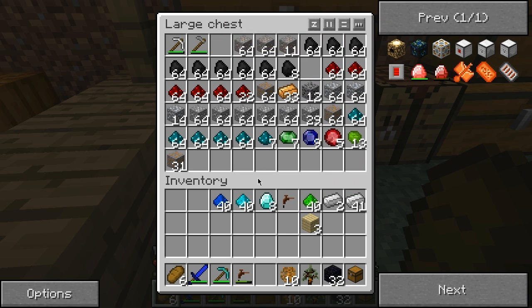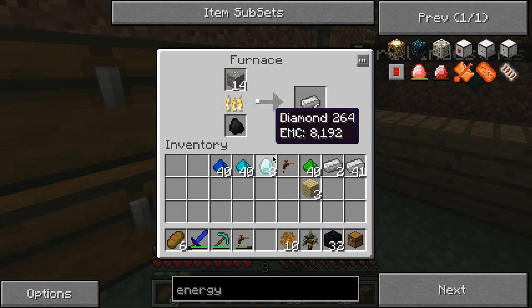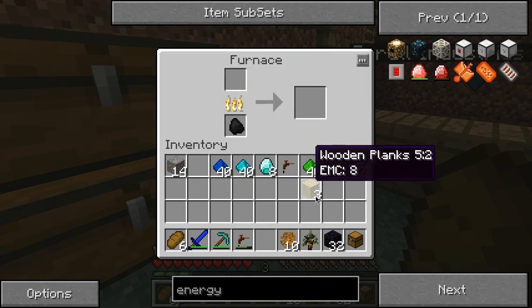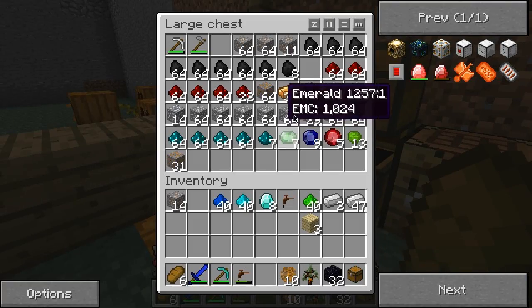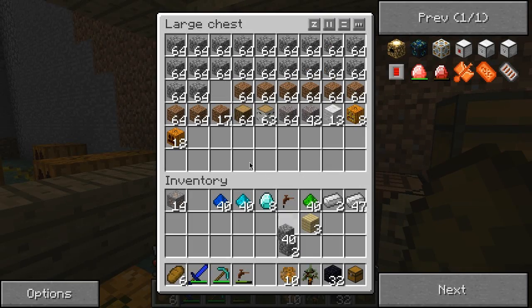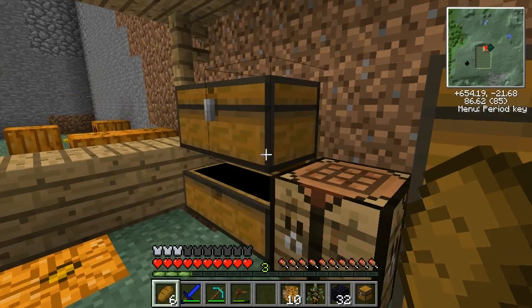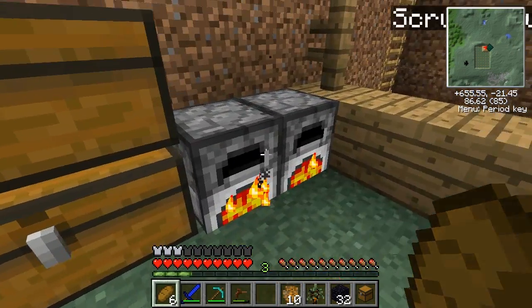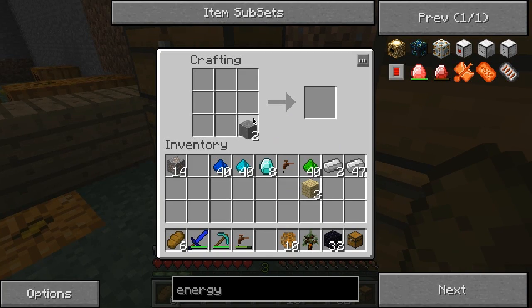Let's just get on with this. To make the... okay, seriously... cobblestone — what the hell am I doing? I'm so confused, I'm just blanking. I'm going to make one more just so I can transmute it if I ever need more, which I will. You guys probably have no idea what I'm doing — why is this iron not mixing up? Let's just follow along.